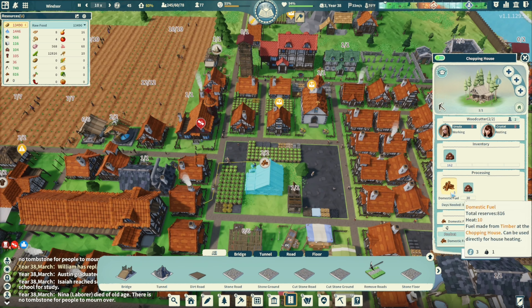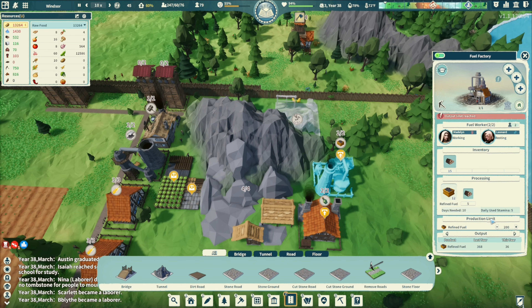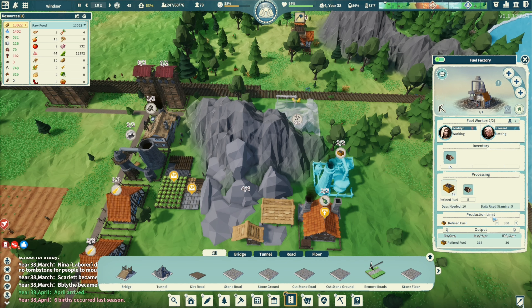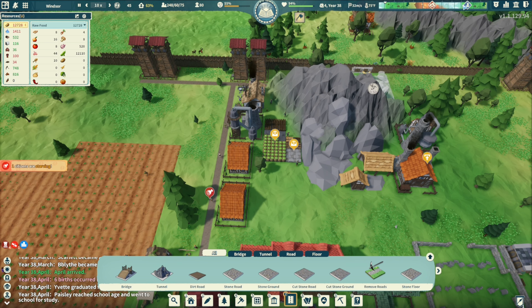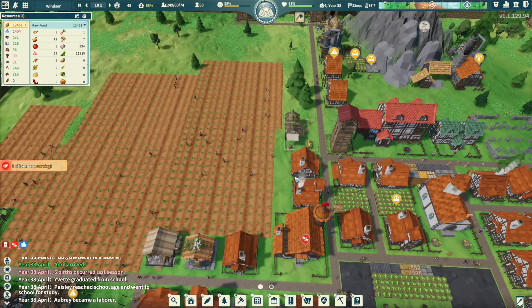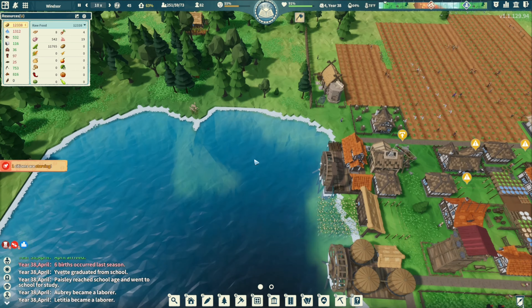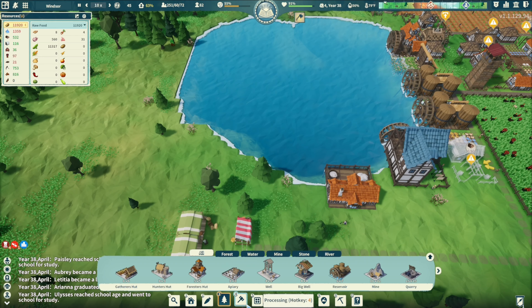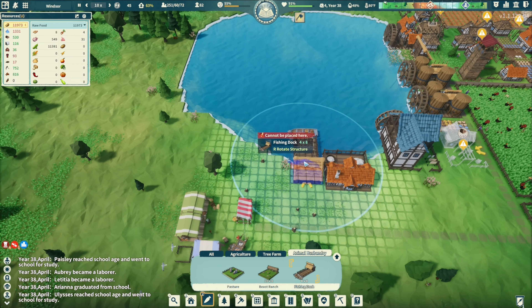816 domestic fuel - got plenty of that. This is tapped out. We just have a little bit of weather and another merchant ship coming up. Steel - plenty of steel. Food is in the red but I don't know why. Let's go ahead and get a fishing dock here.